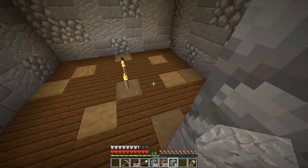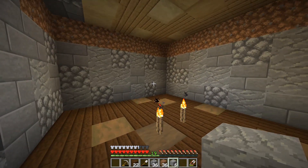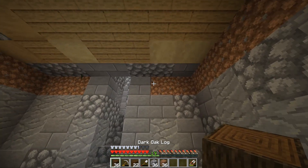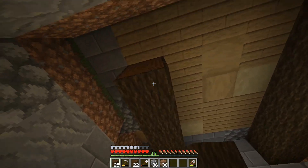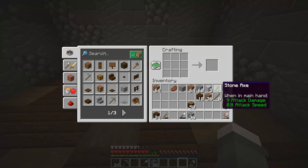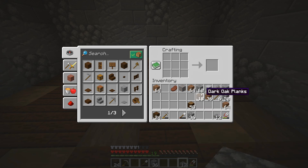All right, guys. So, I got the floor in place, and this is about the size that I want. I don't want it to be too big, because I do want to keep it like a little cellar. So, what we're going to do now is we are going to add some support beams, basically, coming across and giving it a little bit more structure to it. As you guys can see, this is the floor of our build up above, and I kind of do not want that to be showing. So, what we're going to do here is we are going to get some slabs and slab that out. I think, for the most part, we're just going to keep the same aesthetic with the stone and kind of see how that turns out.